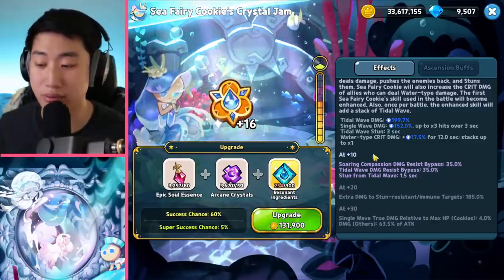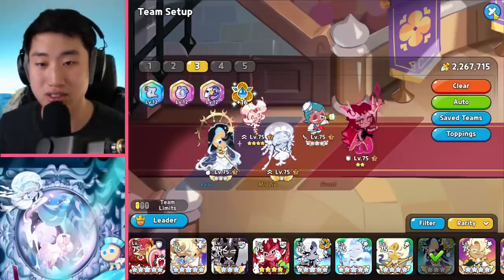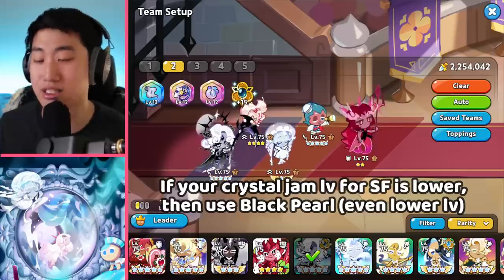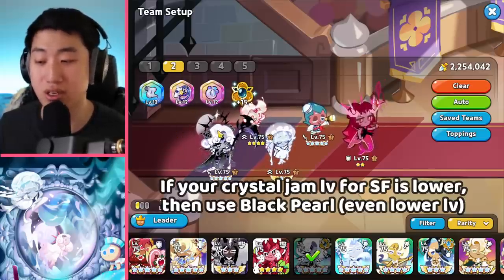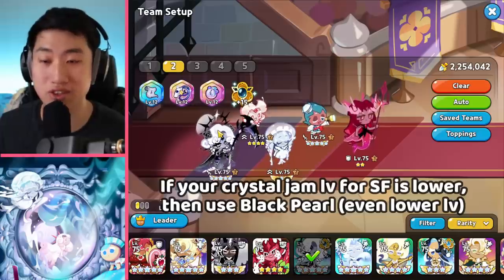This is very important. If your Crystal Jam is not plus 10 or plus 15, then you can simply go and use the Black Pearl one as well. I think the Black Pearl one is definitely a lot better for most players to take advantage of.